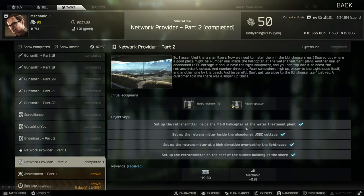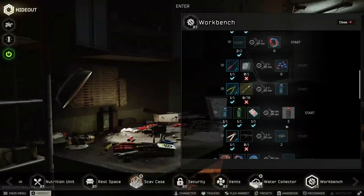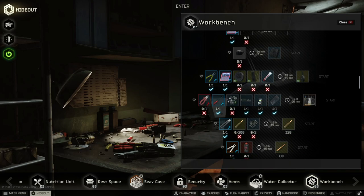Anyway, if you can, the mechanic gives you four of these for the quest. I would absolutely put these in your secure container because the craft for these is actually kind of — it's not like a bad craft, but there's just no point in having to craft them. Right here's the craft: it takes an hour and a half, it takes a radio and all that.